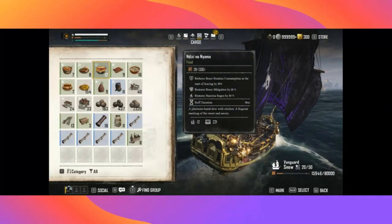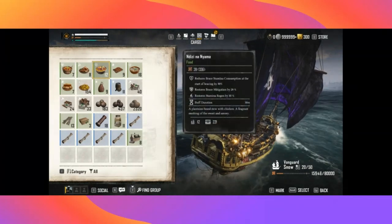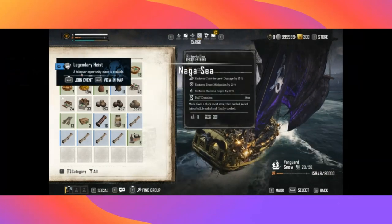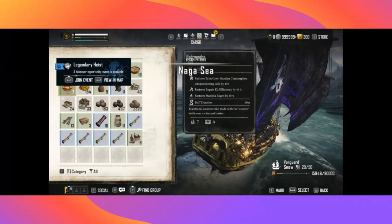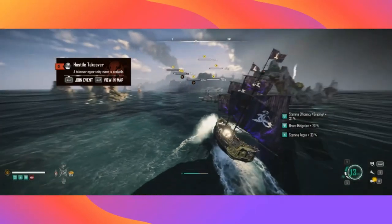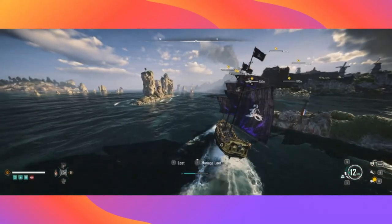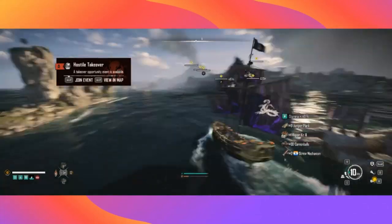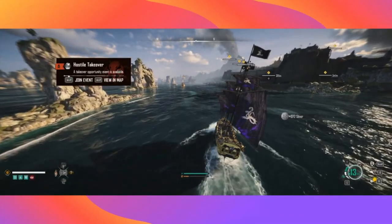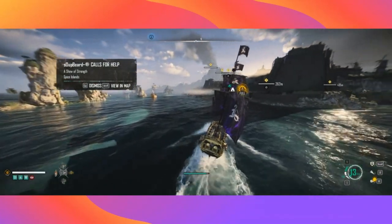We're having a look at some buff food here as we're heading in. I like the Nidze for the extra mitigation and obviously the stamina reduction when you're bracing as well. There are a lot of other good choices — this is just the one I'm running with — so take your pick, but just make sure we chuck something on that helps with mitigation or stamina.